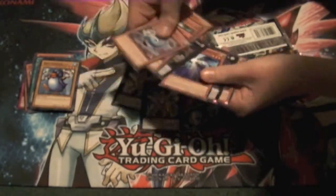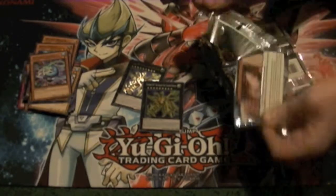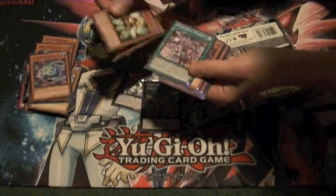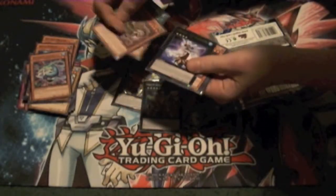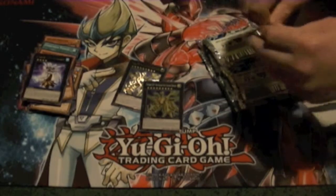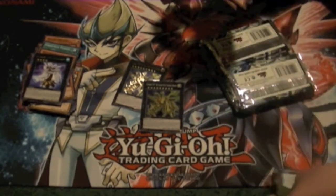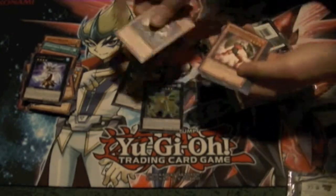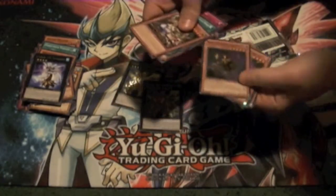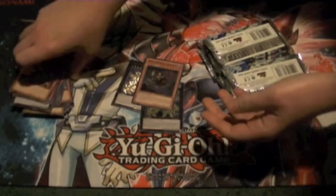Mermaid Shark. Ragnar Zero. Oh, I'm going to cross over here — look at that. Another Trap Tricks Dionia and Super Rare Noble Knight Hector. That's coming to me, guys — that Dionia. I'm probably going to have like a whole binder of them.